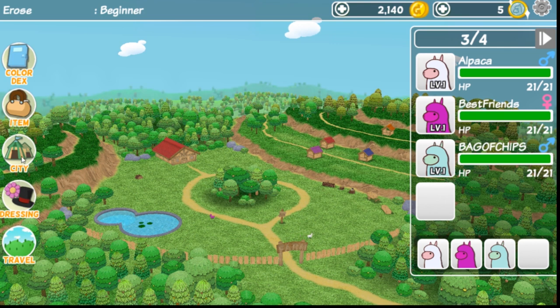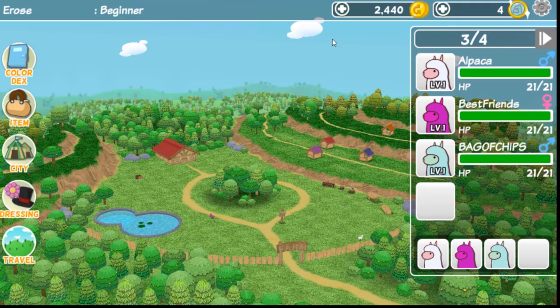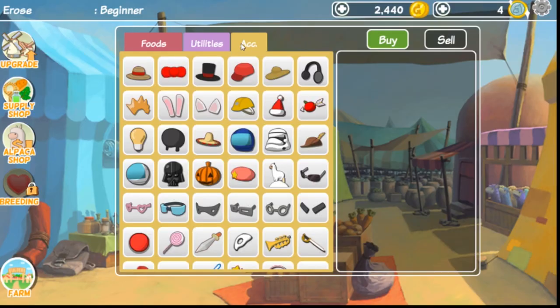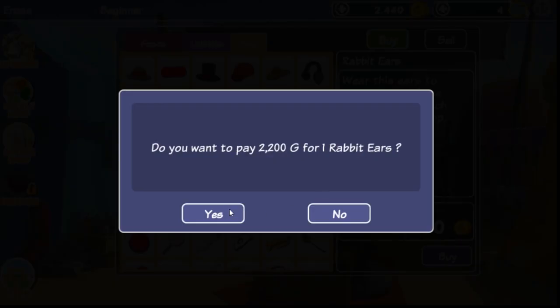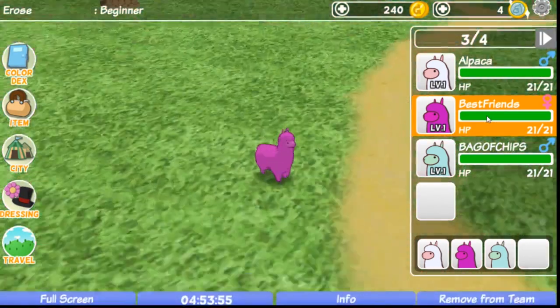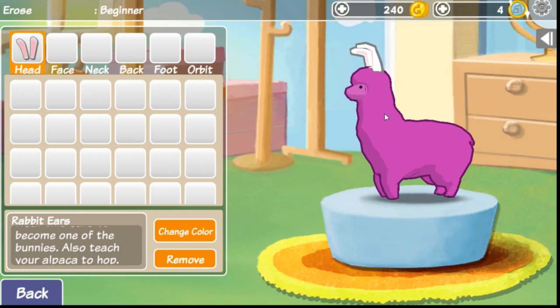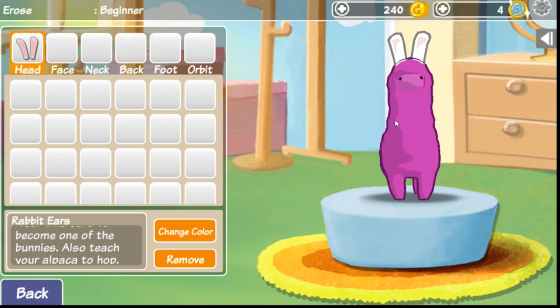I need money. How do I get more money? You could buy money with real money, probably. We have enough now — I sold some coins for money! So now I can buy bunny ears! Let's go to the city and buy these bunny ears — yes, of course, we need them! Let's go back to our farm. I think Best Friends — she's a girl — would definitely appreciate some bunny ears. We have done it! We have created the bunny ears!